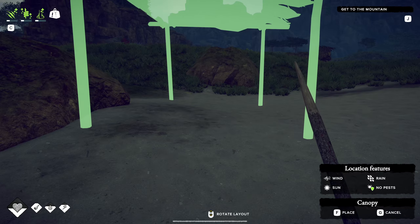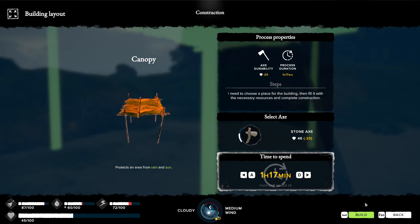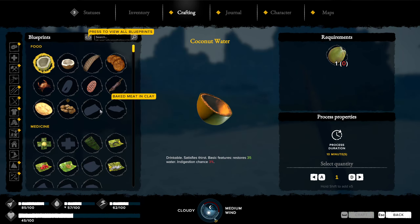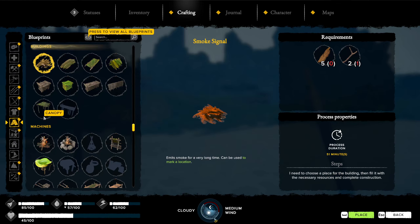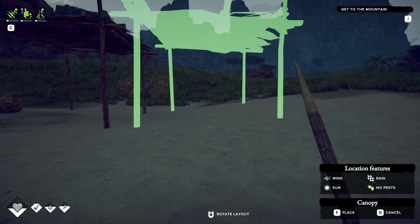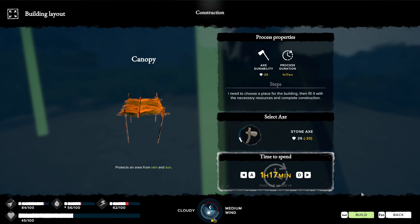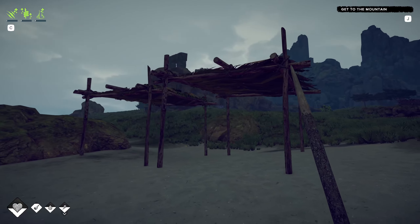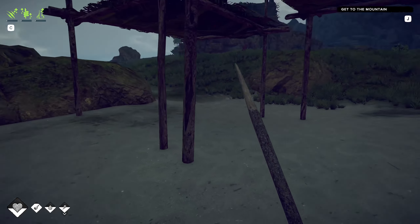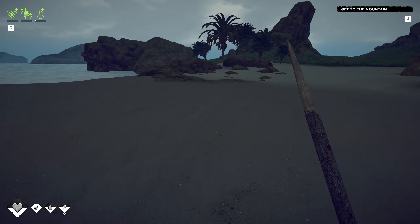We'll set one canopy there, and there we go — there's one. We'll do two for now. That'll give us some room and opportunity. Perfect — there we go. That'll give us a chance to throw down a fire, some crates to put stuff in. We can just live under there for the time being — put a bed and stuff while we're building.